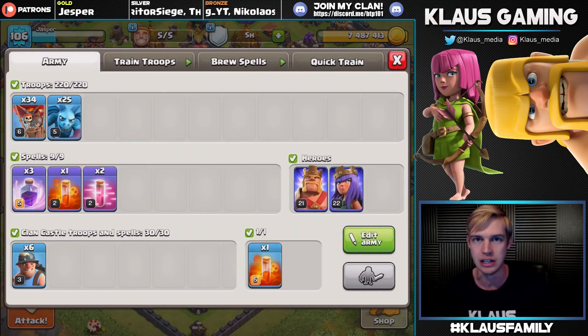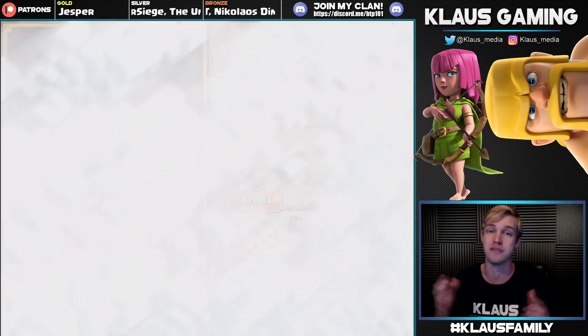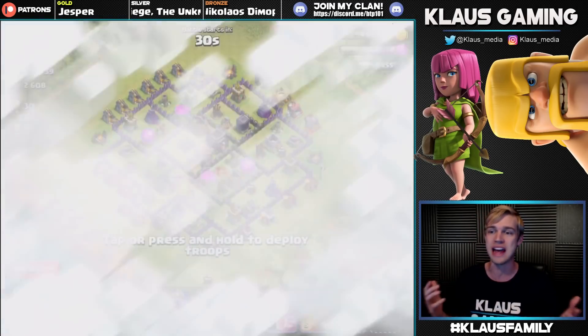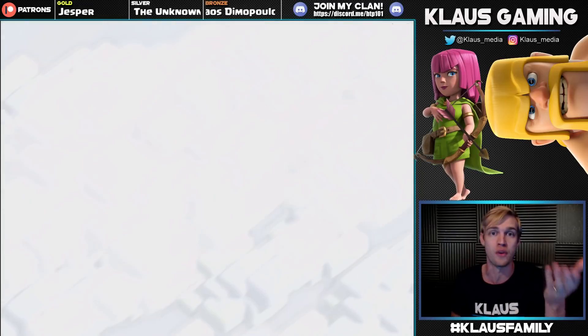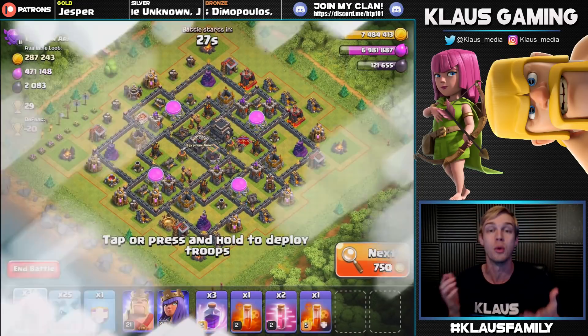I've got my beloved Lunion and some miners in the clan castle, which I find very random, but let's go use it. I have been finding massive loot, and not only has it been massive, but it's been like easy bases, super easy bases. So let me find us a base - I'm serious - like 4,000 to 5,000 dark elixir per base has been the norm. Let's see what we find.